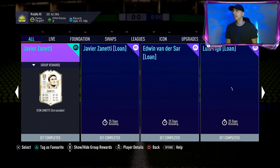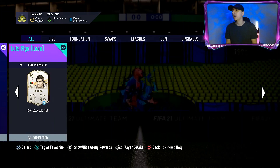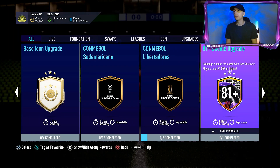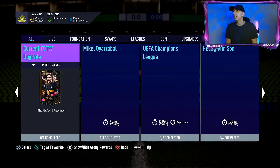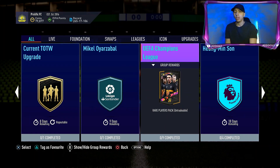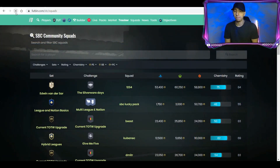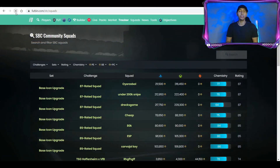Let's have a quick look if there are any other SBCs, because I'm not sure if I missed any. We still have the three that were already there initially — just the Base Icon Upgrade, 81-plus double upgrade, two rares. Let's have a look on Footbin, because usually they have an estimated price prediction for the SBC.